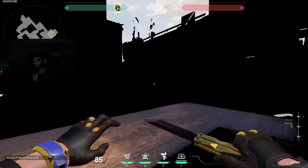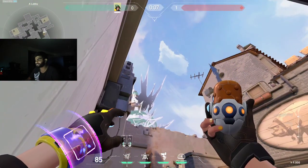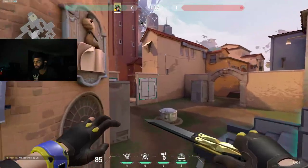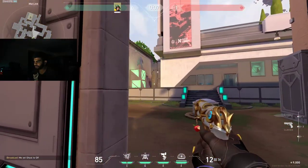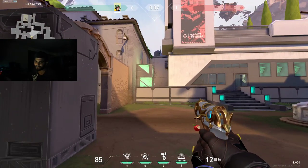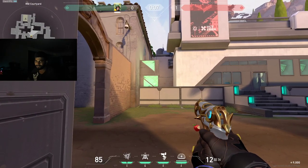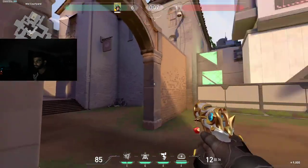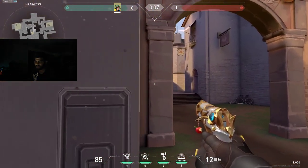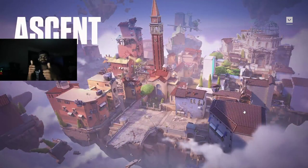On attack, set your teammates up and focus on the late round — whether that's sending them up with mollies on site takes or going on lurks, listening and being aware of rotates. That's great info for your team when you're lurking. You don't have to take every fight; you can just give your teammates info on where everyone is. If you're not feeling confident just give your teammates the info — that is the KJ tutorial.